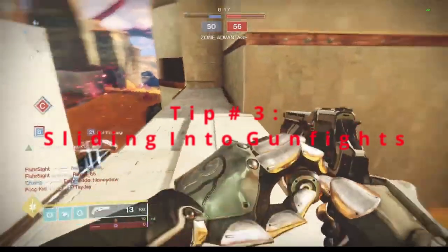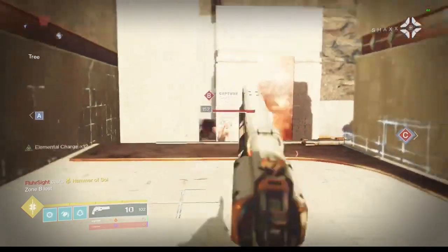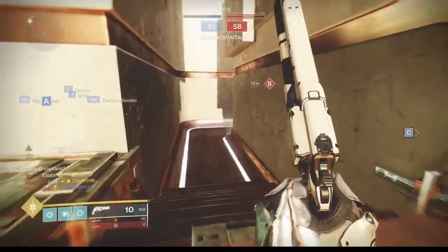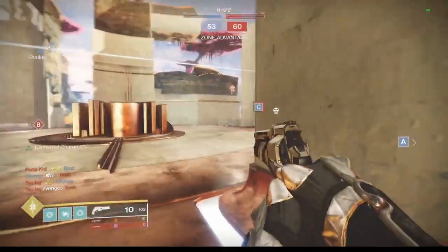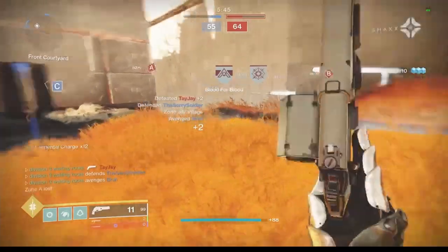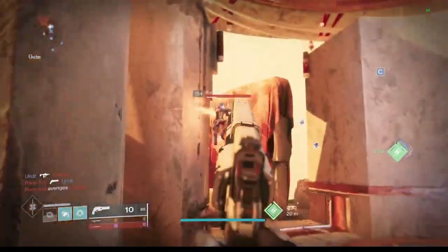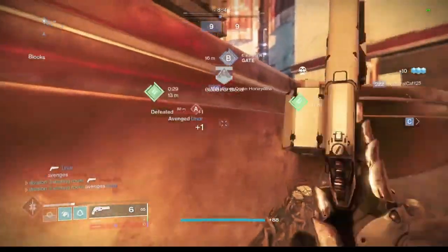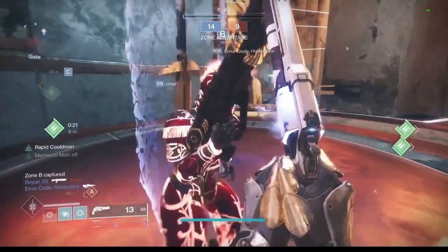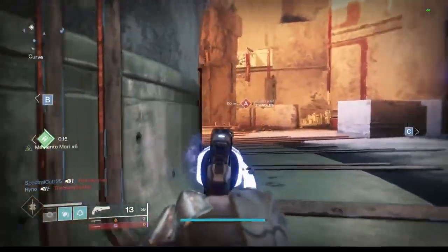The next thing we're going to talk about is sliding into a gunfight. Sliding into a gunfight will oftentimes give you a huge advantage over the opposing players. In the background footage, you will notice that I slide around corners a lot — almost every corner — because I'm expecting someone to be there, so I'm always prepared and putting myself in a position for success. Sliding from behind cover and getting that first shot off in an engagement is almost critical to the success of that gunfight. It's almost like a peeker's advantage: since you're sliding and coming from around cover, you will see the opposing guardian first and be able to take him out — provided you hit your shots. If you combine this slide maneuver with strafing while shooting, you'll win a lot more engagements.